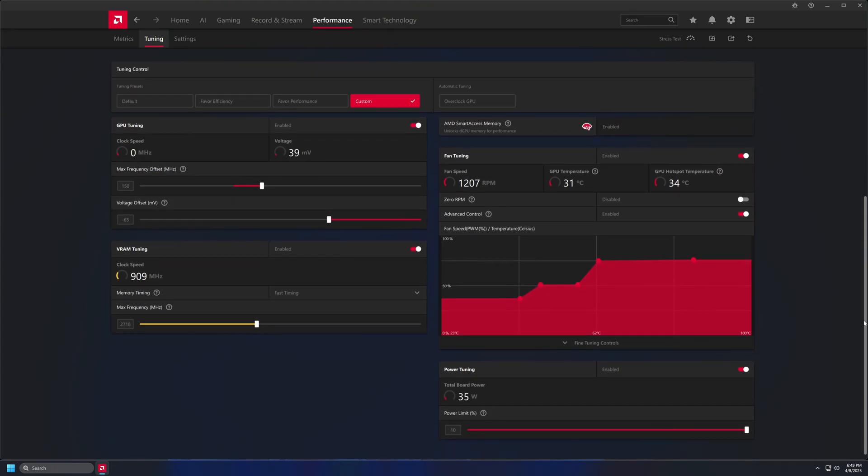I had issues in lighter workloads where the GPU clock hit around 3400 MHz. Bumping the power limit by 10% fixed that issue.